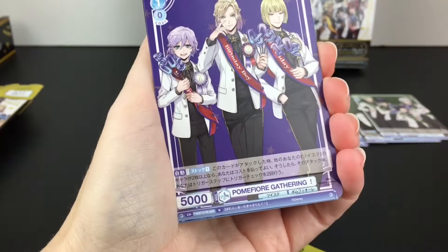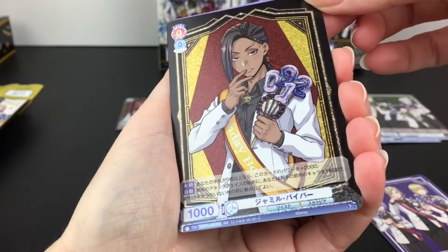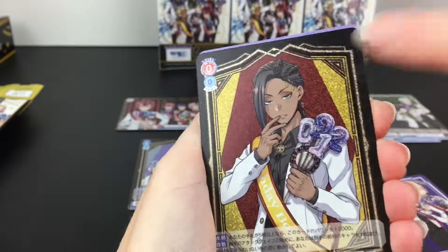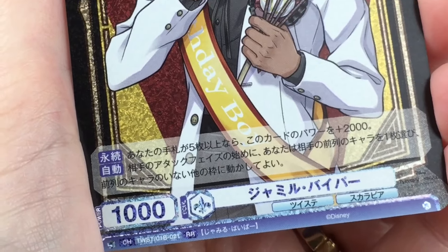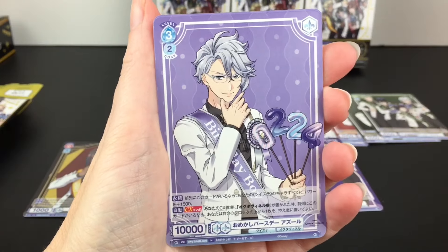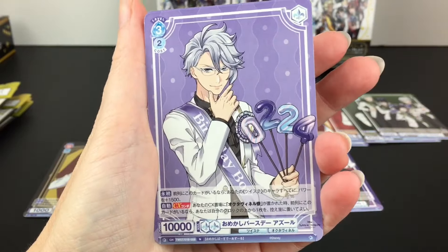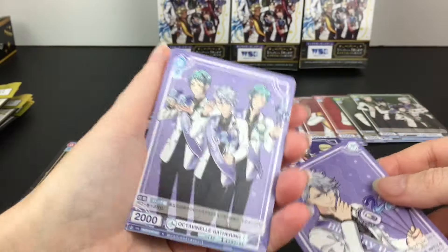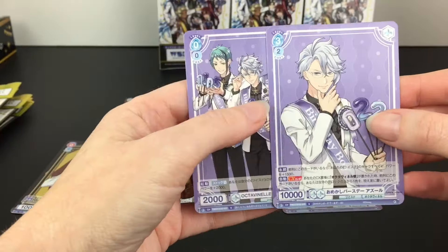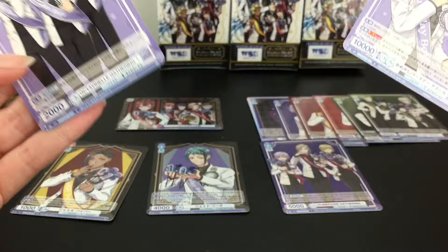Our next pack has the Pomfiore group as a normal card. Jamil is our glitter card this time around. I like the colors of the dorm in the back. Even though he's the same type of glitter card as Jade was, it looks like he's a double rare, and there are only 10 types with the double rare designation. Then we have Azul - that's awesome, a normal card. I realize his pack art is different. I like his pose a lot. And then the Octavanille group card with their different poses. That was a great pack. I'll sort by dorms as well as rarities.